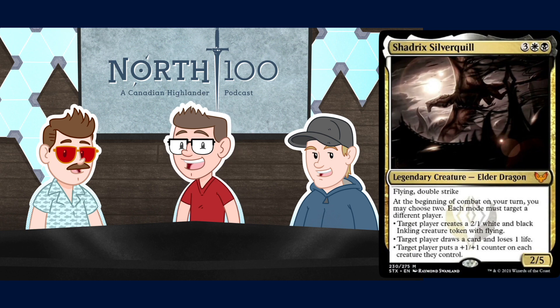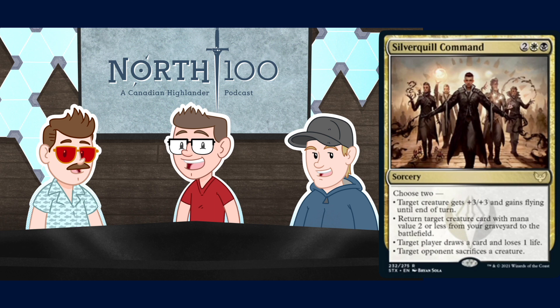Let's try out Silverquill Command instead - four mana sorcery, two, a white, and a black. Choose two: target creature gains +3/+3 and gains flying until end of turn; return target creature card with mana value two or less from your graveyard to the battlefield; target player draws one and loses one; or target opponent sacrifices a creature. This card is quite good and one of the better commands in that I could see all four modes being useful quite a high percentage of the time. The big downside is that it's a sorcery, but with the templating of the abilities that makes sense - they don't usually like giving you creatures at instant speed with these things. Instant speed reanimator - oof.